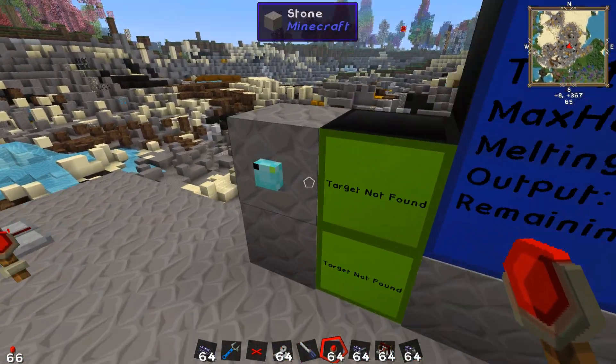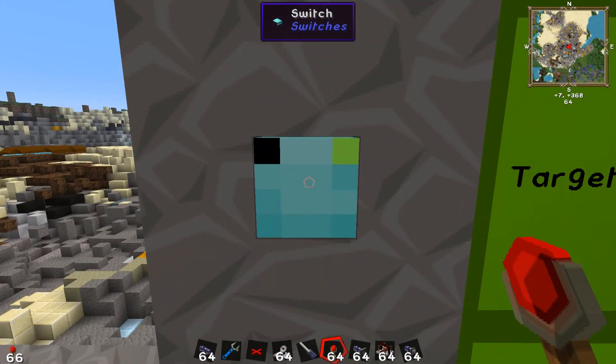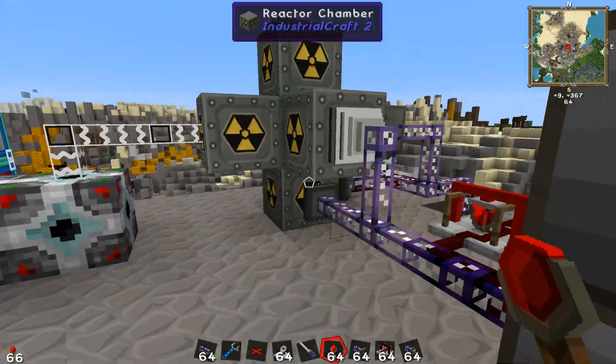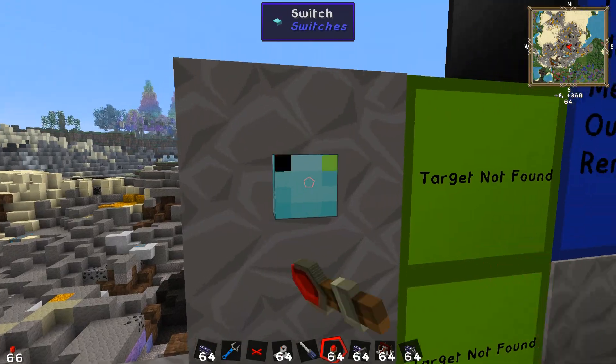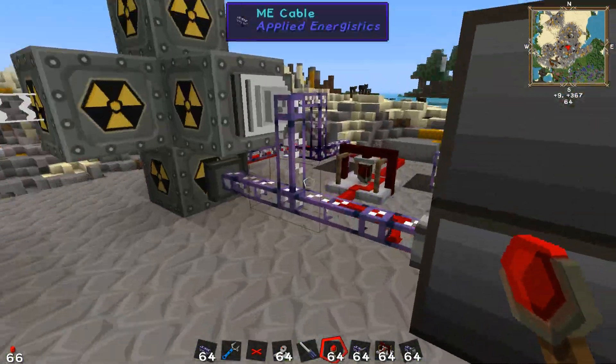I want to turn off the reactor for a fueling cycle. I turn it off and the reactor powers down. Refueling cycle is over, I turn it back on. I'll show you exactly how that works in a second — I'm so thrilled with the way I figured this out.